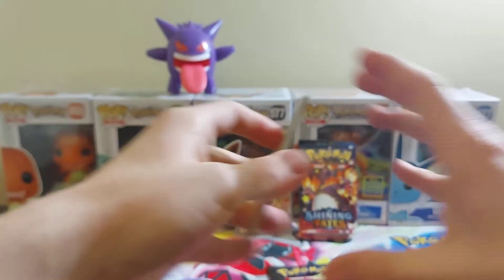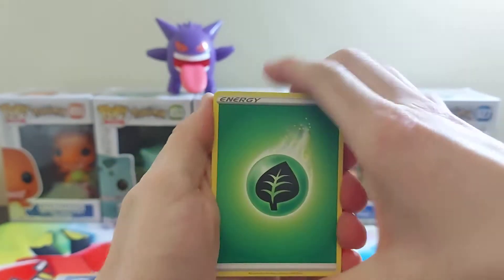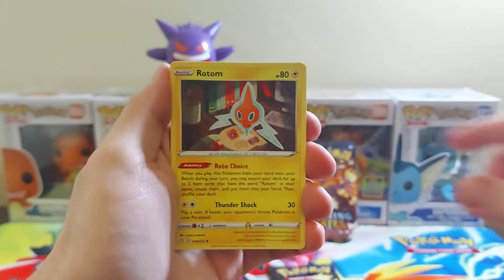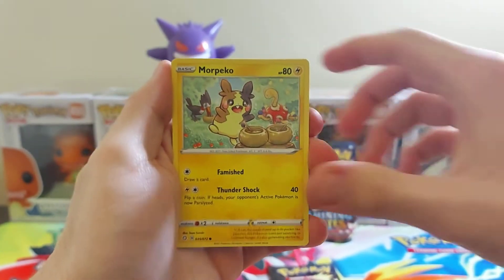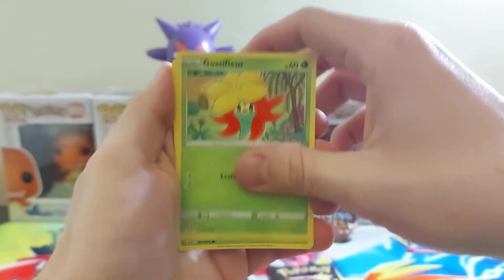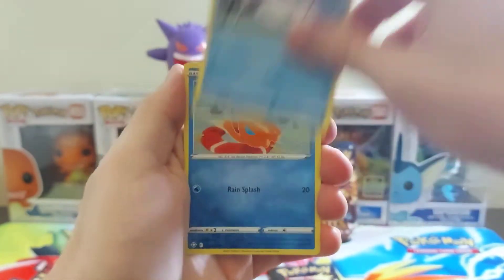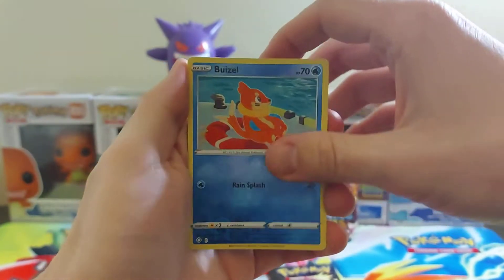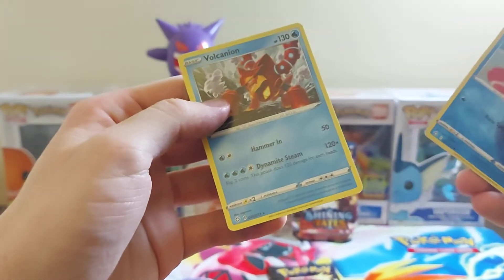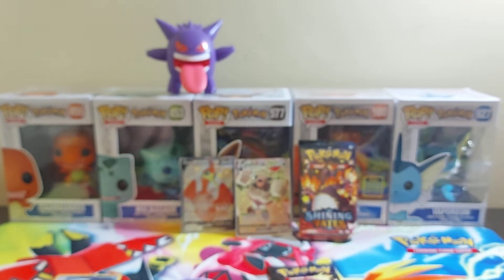Fourth pack. Thwacky again, Rusted Sword, Rotom, Morpeko, Eevee, Glossifleur, Yanma, Snom, Buizel. We'll always take when it's a legendary or mythical, whatever you want to say.